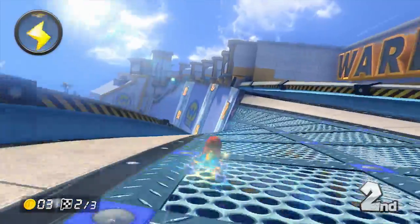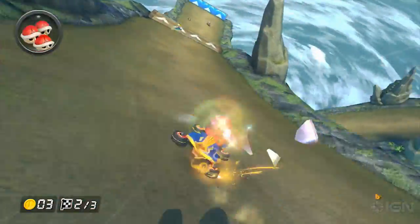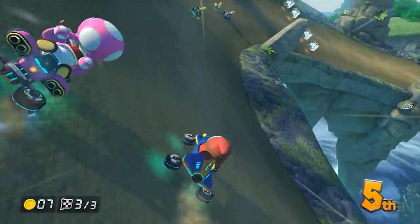Mario Kart 8 tracks feature Zero-G sections where your boring old wheels turn into Back to the Future-like hover wheels. When in Zero-G, any kart you hit, and certain glowing posts on the road, will give you a speed boost. Watch out for drivers scoring collision boosts off of you though, as they can bump you right off the road.